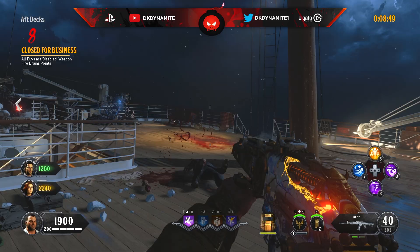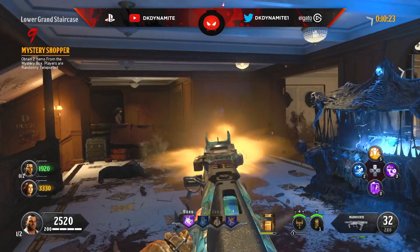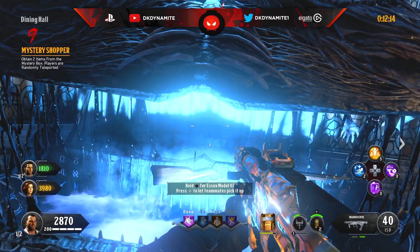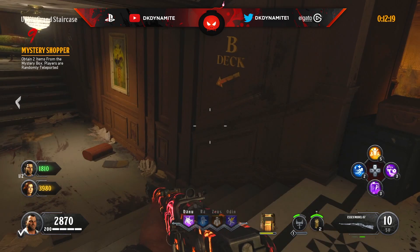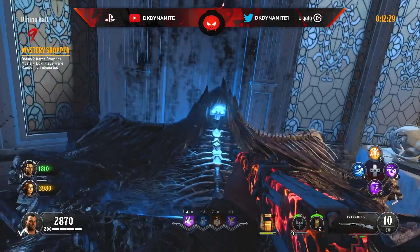For round number nine, obtain two items from the mystery box while players are randomly teleported — very similar to the teleportation round on Classified. About every 30 seconds you'll get randomly teleported somewhere on the map. The biggest recommendation is to have Time Slip when you hit the box so you can quickly grab a weapon. Always wait until right after a fresh teleport before hitting the box — don't wait 20 seconds after being teleported.